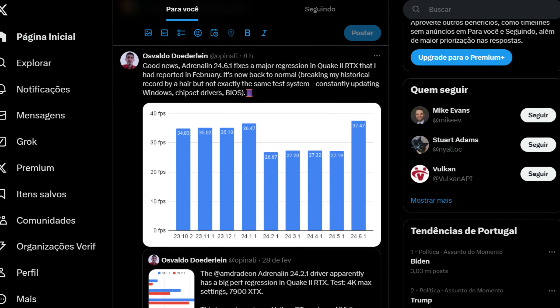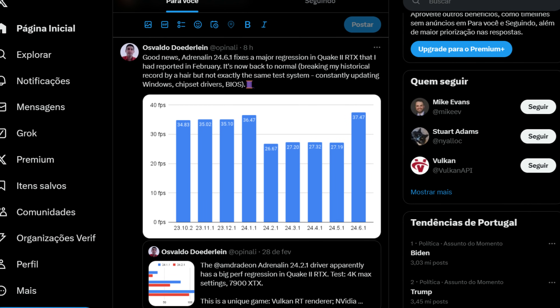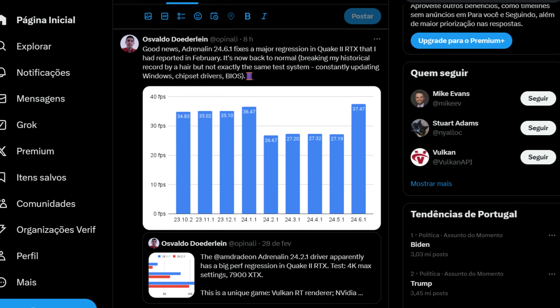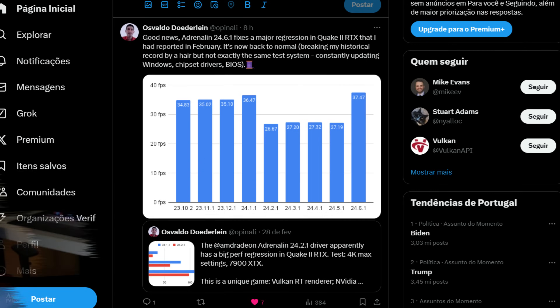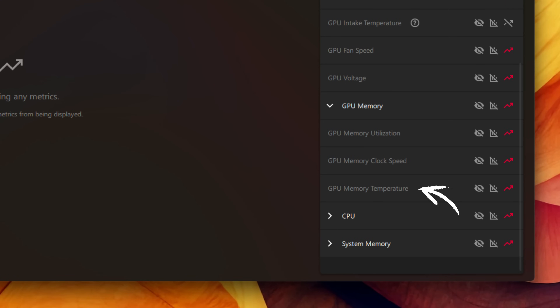Another improvement brought to my attention by a channel viewer: VRAM temperatures are now visible in the AMD OSD overlay. I'm not 100% certain they weren't there before without reinstalling 24.5.1 drivers to compare, but they are definitely available now — let me know in the comments if this is new for you too.